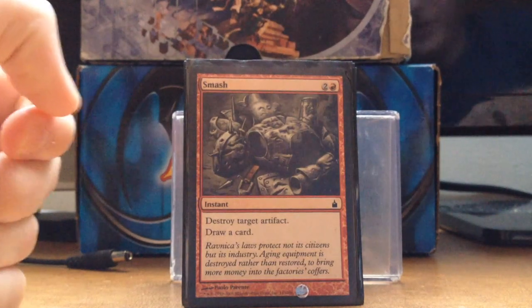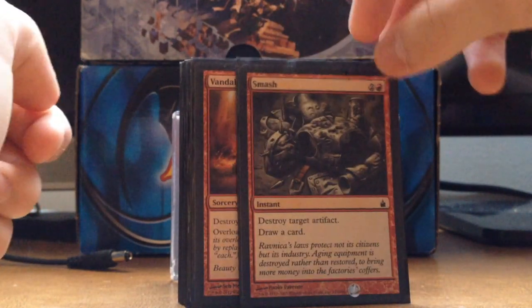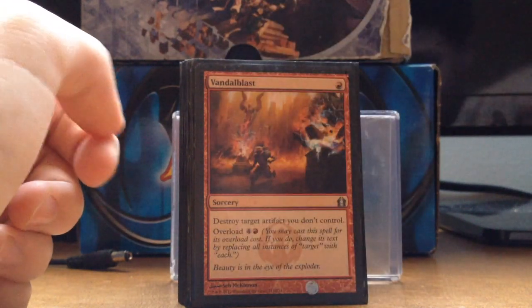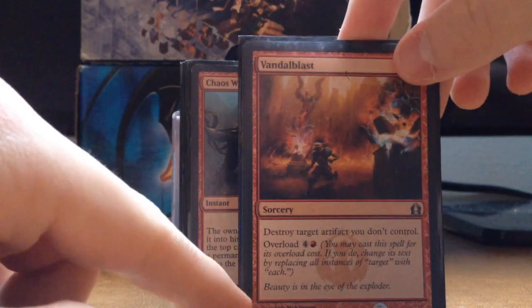Here we go with the Instants and Sorceries — the rest of the deck. We got some removal for artifacts. We have Smash to Smithereens: destroy target artifact, draw a card. Vandal Blast is my favorite artifact destruction — if you do the Overload, it hits all the artifacts you don't control.